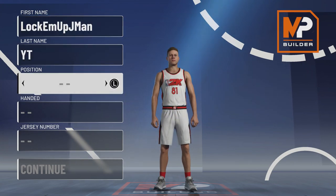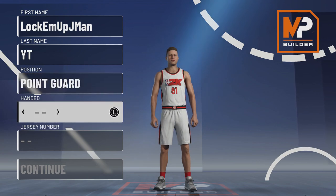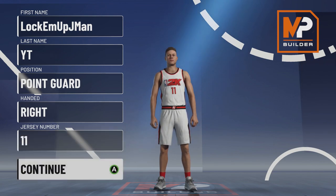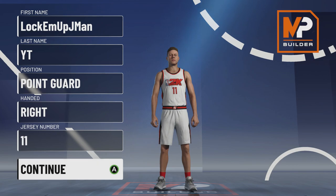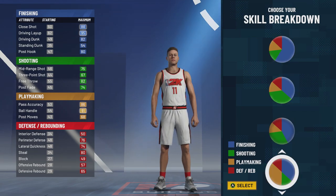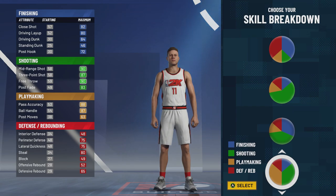Now, on to the build. Obviously, the name is up to you. Point guard, obviously. If you want to make him like Curry, right-handed. For the pie chart, there are some new pie charts, but we are going with a 2K20 pie chart — that is the half yellow, half green, which is half playmaking, half shooting being the mainstream. So you're going to have Hall of Fame playmaking badges and Hall of Fame shooting badges.